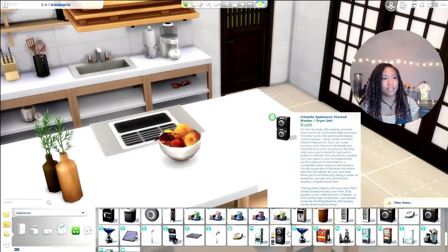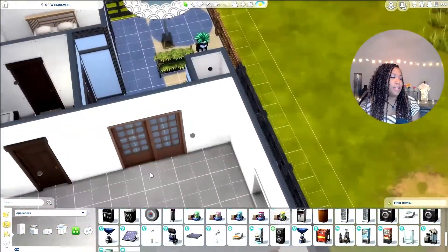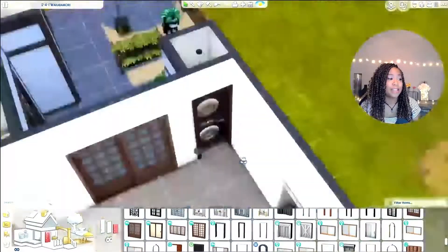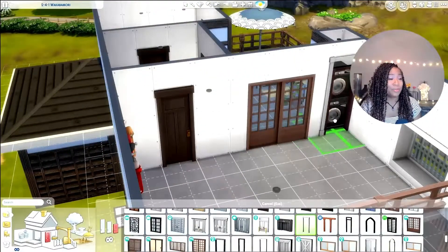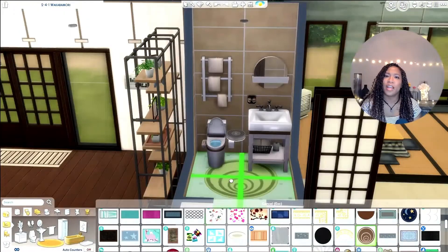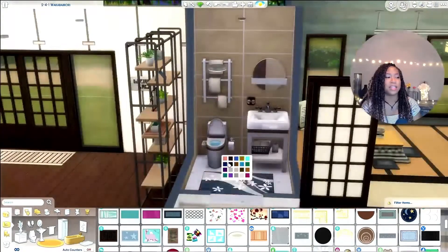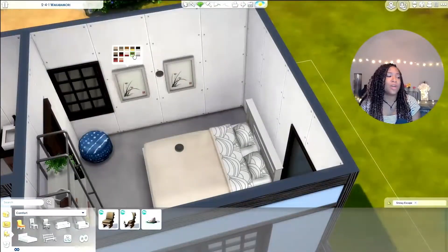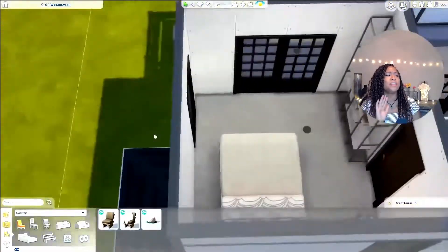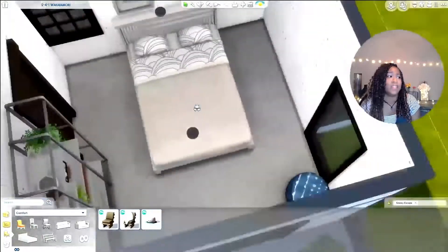It's amazing how some of these other packs are kind of working. I used a lot of Seasons, a lot of Eco Lifestyle, Jungle Adventure, Sulani, and the tropical paradise pack. And this one by one room — I did find a good use for it: a cute little laundry cubby. James actually put a library shelving unit in his one by one room. Here I am furnishing the bathroom — really quick, easy. I love the color palette of this pack too: very simple, neutral colors that can work with any gender and any style. I loved it.